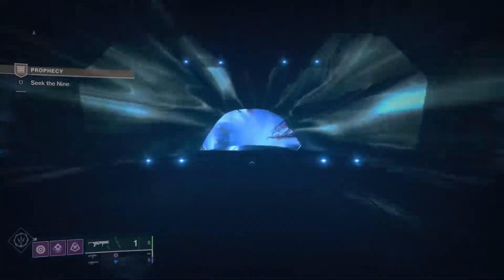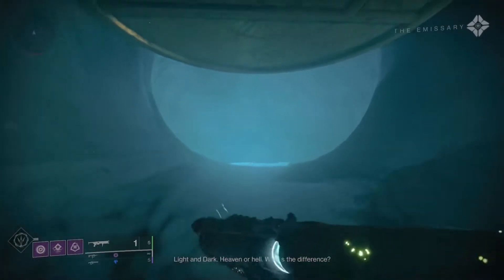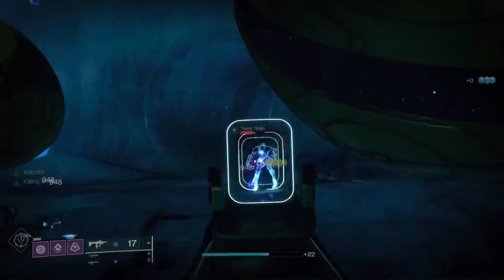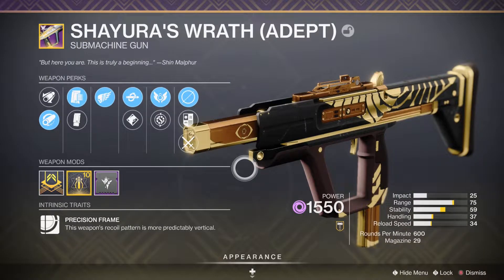I have timestamps in that video too so you can skip around pretty easily. If you have any questions, just ask in the comments. Before I start, I'm going to give you my loadout and the reasons I picked what I did, but feel free to use whatever's comparable or comfortable for you. For example, Funnelweb is a super popular Void SMG that would be great in this dungeon — I just prefer Shire's Wrath since it has a little bit more range.